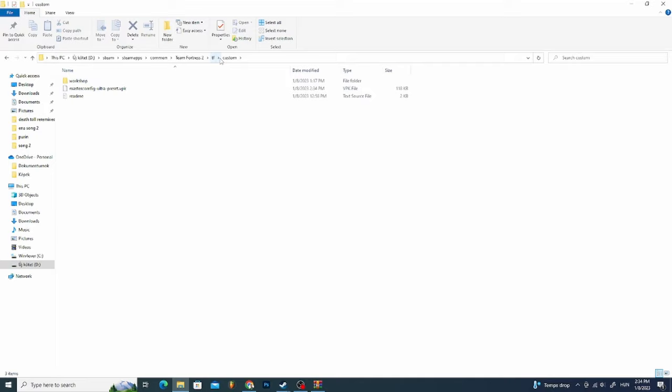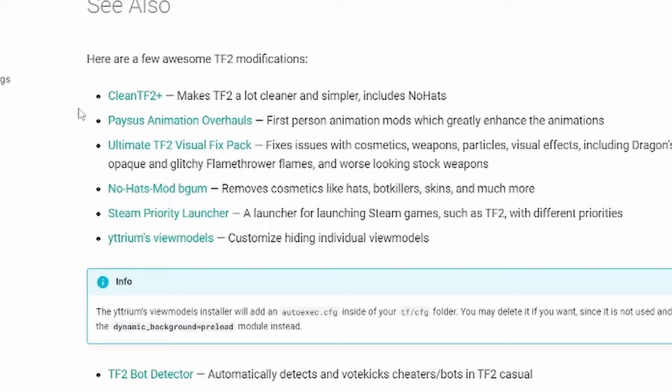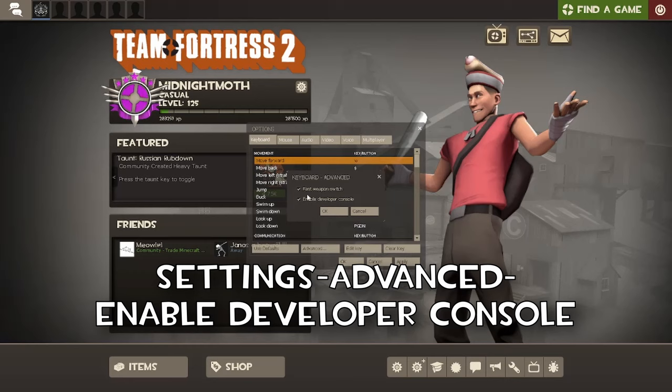Now this is optional but it's nice, so follow along. These are some extras that are good for a nice experience. I recommend using the animation overhaul and the visual fix pack.